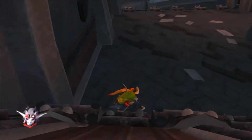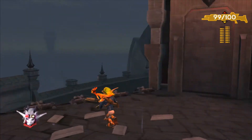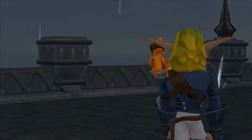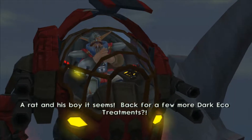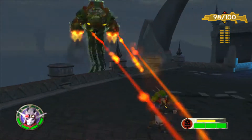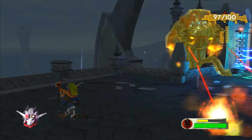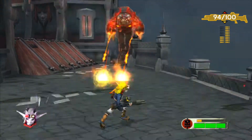Also, we can't climb this, so let's just go down this way and try to find an exit somewhere. Better get my gun ready for anything that might be ahead — we should be fine though. We have a rat in the walls, do we? A rat in his boy, it seems. Back for a few more Dark Eco treatments? We'll allow me to put you both out of your misery! Right, this boss. So this is sort of a mini-boss with the Baron — it's not the actual boss fight. In fact, we'll be fighting the Baron three times essentially. It's really stupid.